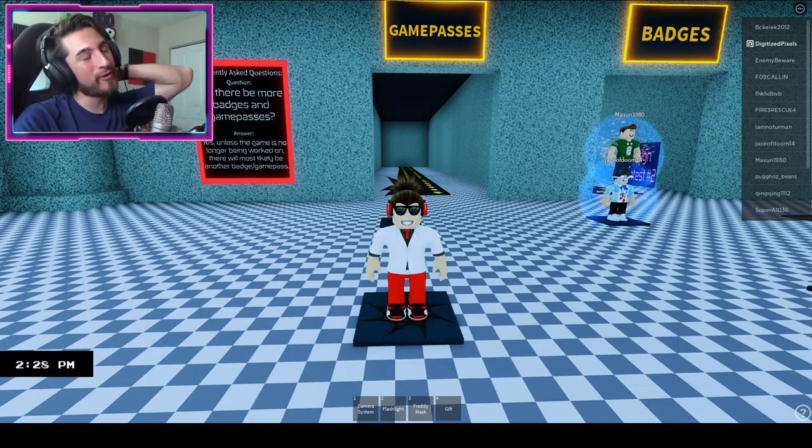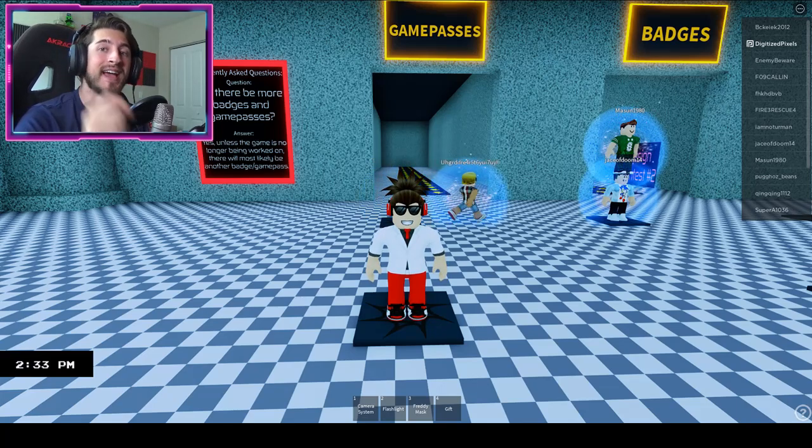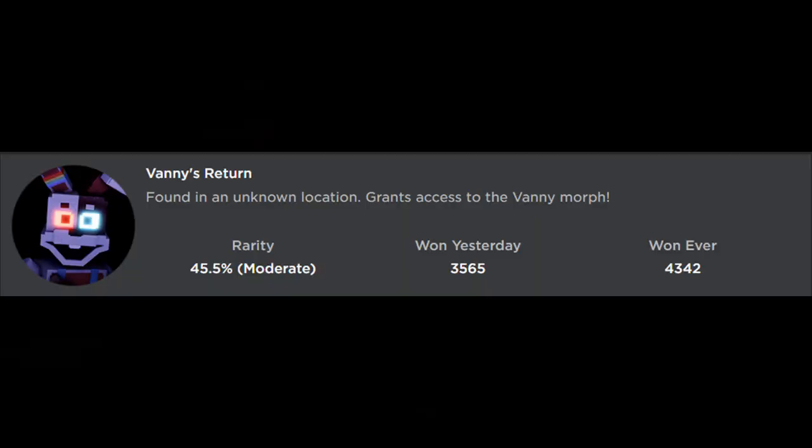Hello everybody and welcome back to another episode. Today on Roblox, my name is Digi, and today I'm showing you guys how to get the badge called Vanny's Return, found in an unknown location, which grants access to the Vanny morph.